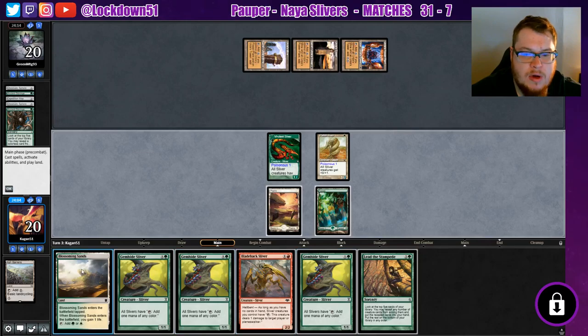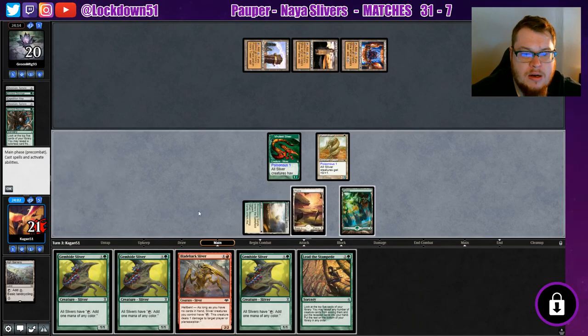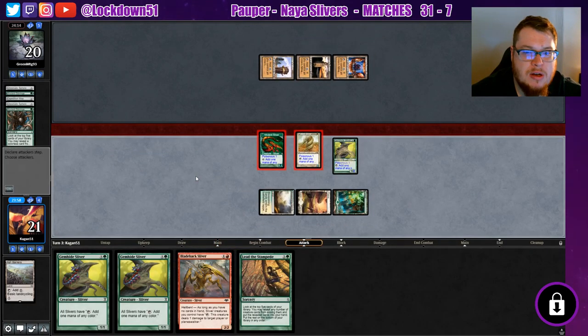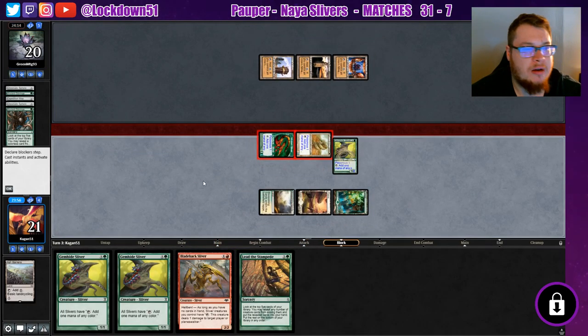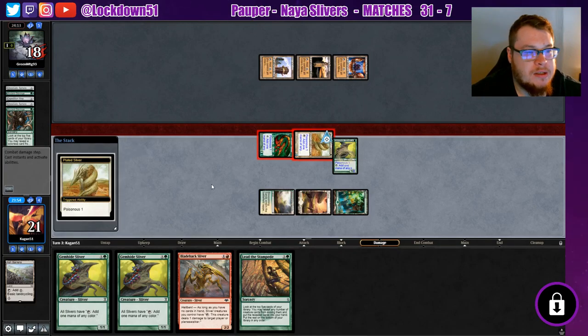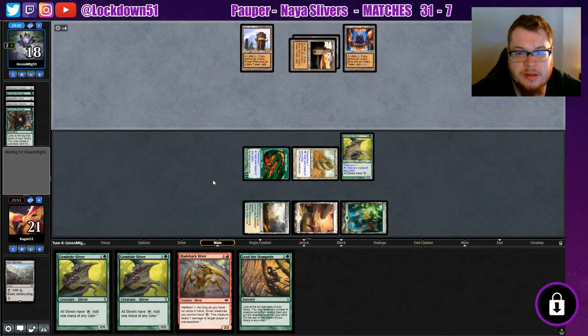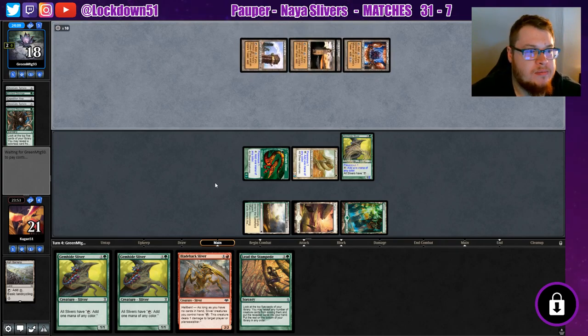We're not on the best clock here whatsoever, so we're just going to play a Gemhide and start swinging in for Poisonous. That's our best clock right now. We're just going to try to do it, play out all this stuff as we can. But it's looking pretty bleak already.